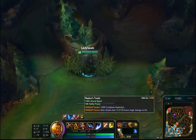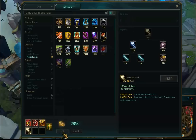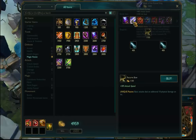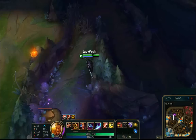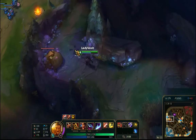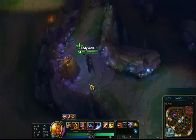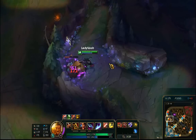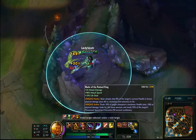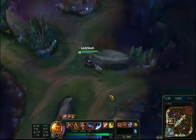Now we know Gnasher's Tooth works. Let's pick up Blade of the Ruined King and try that out. Here with Blade of the Ruined King, watch his health: one-two, one, one-two, one, one-two. So Blade of the Ruined King does the 8% twice every other hit.